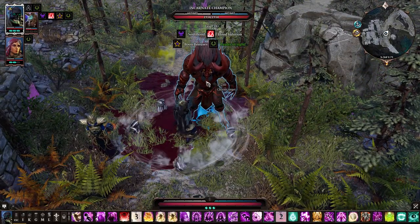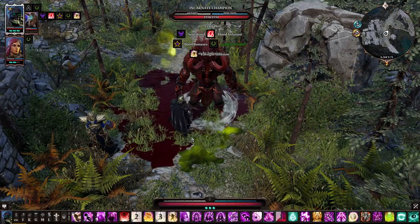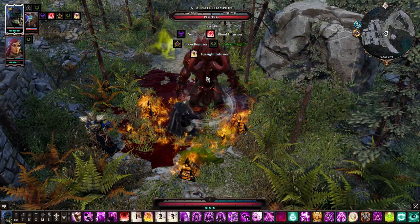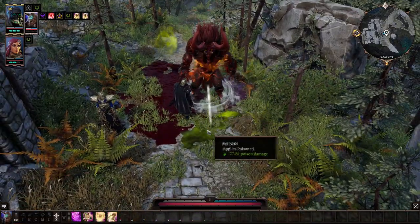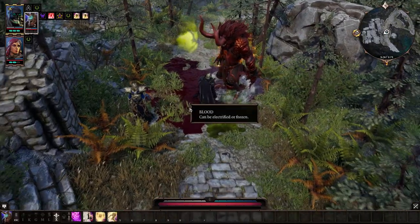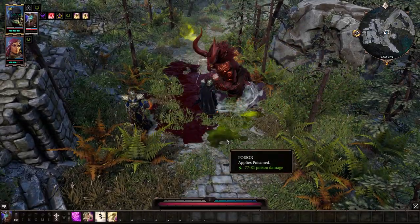The Incarnate doesn't require a corpse to be summoned, making it available in any situation, and is also stronger than the undead minions and comes with both physical and magical shielding by default. This shielding can be further buffed and reinforced with infusions — they grant it extra abilities as well, like whirlwind and charge attacks, ranged magical attacks, and even rogue-like abilities.